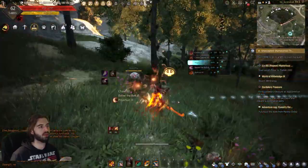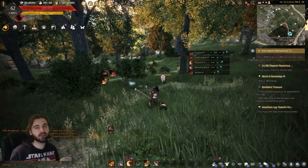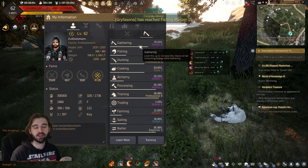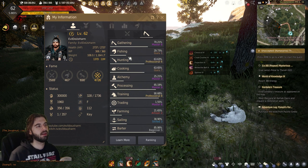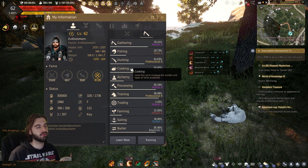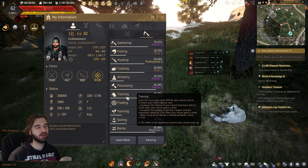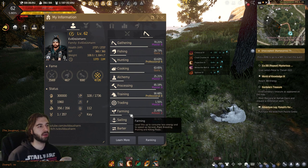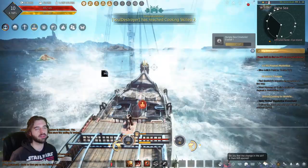Your primary money-making activities will be some form of life skilling or some form of combat grinding. If you enjoy the combat system, grinding is probably the option for you, and most players do some grinding at some point. However, there's an entire other aspect called life skilling, which includes gathering — cutting trees, picking flowers, and more. You can go fishing off docks or get a boat and fish out at sea. There's hunting animals in the forest or fields. Cooking lets you make food and sell it. Alchemy involves making potions to use or sell. You can process raw materials into higher-tier materials, train horses and breed them, trade goods between cities, grow a physical garden farm for crops used in other life skills, or sail a boat trading goods. It's amazing how many things you can do.